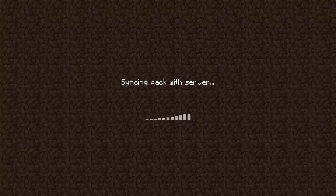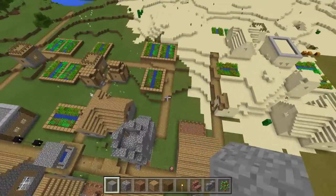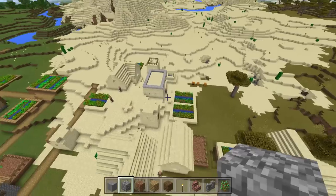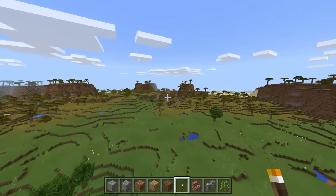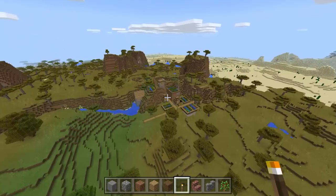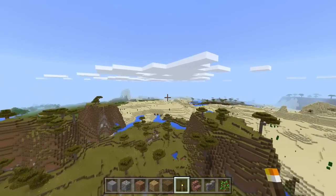We should spawn right by a double village, and I believe one of them is a desert village as well. So we're in the village here - we have a normal village and then a desert village right here, and we do have two blacksmiths, which is really cool. And also there's a third village right over here that I did not even know about. I don't think there's a blacksmith, but that's actually really cool - another village nearby.